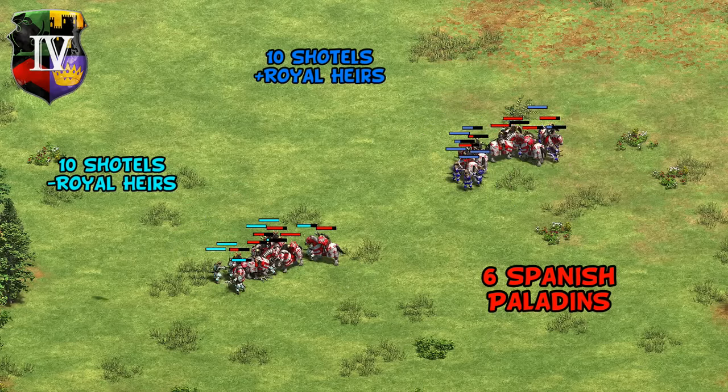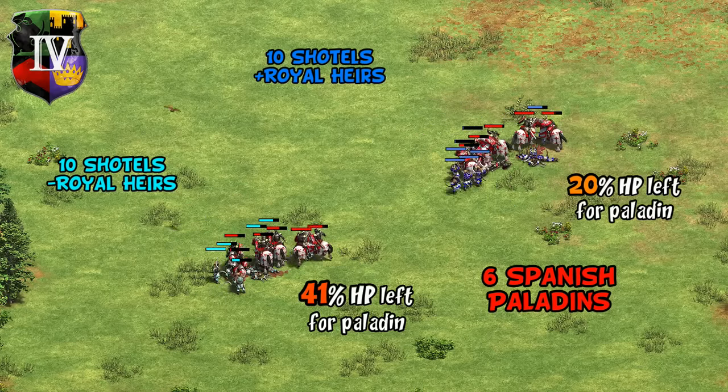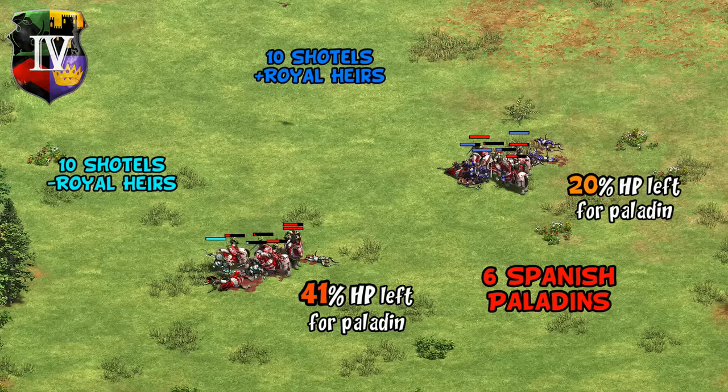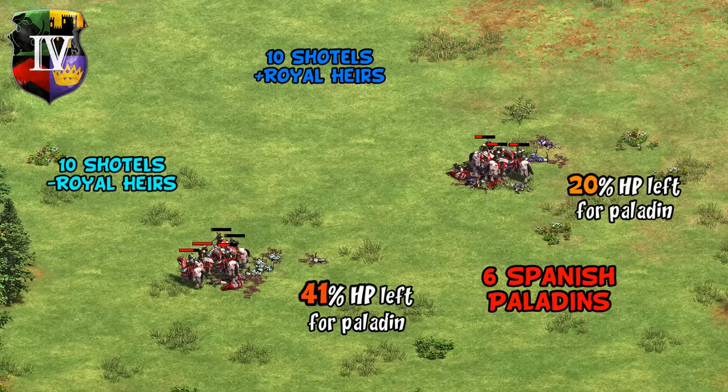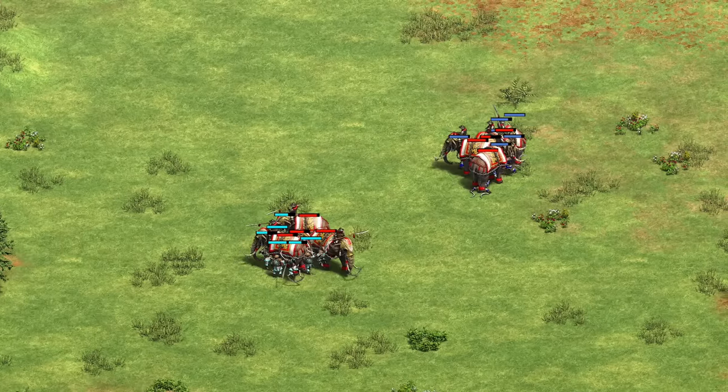Mercifully, this doesn't extend to generic Paladins — while they do noticeably better, they don't actually win cost-effectively, and certainly not population-efficiently. Massive alarm bells would be going off if they were actually winning that matchup, and while it may still be too close for comfort, units like Paladins and Elite Battle Elephants are still ones to be careful around with your Shotel Warriors.